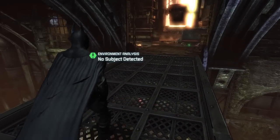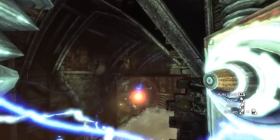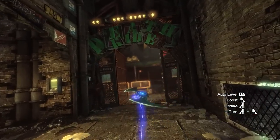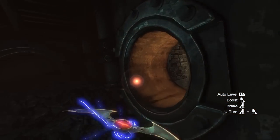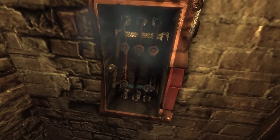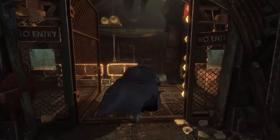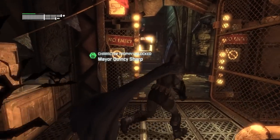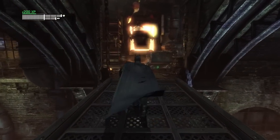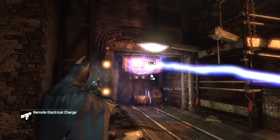We're going to take care of another trophy. Remember that vent cover we pulled off earlier that we couldn't do anything about? You have to launch an Electrified Batarang in there, take it over to the right, and it lowers down those bars. As we head across the area, there's one immediately obvious Riddler trophy, but it's not so easy to grab. We just have to move this minecart out of the way with a little bit of electricity and we should be good to go.